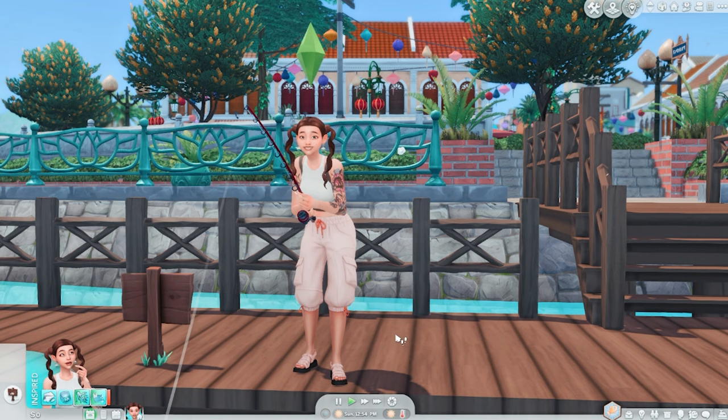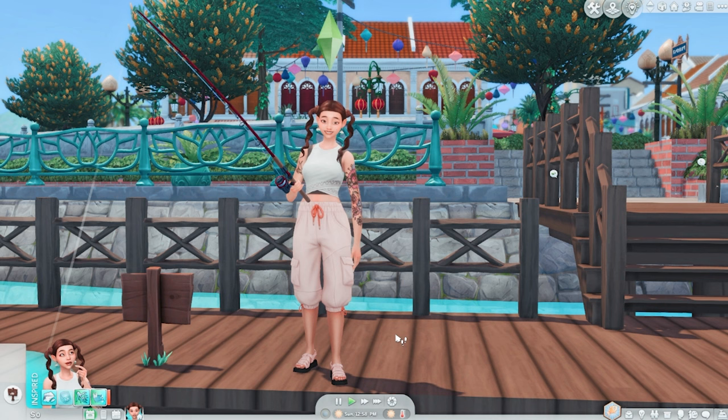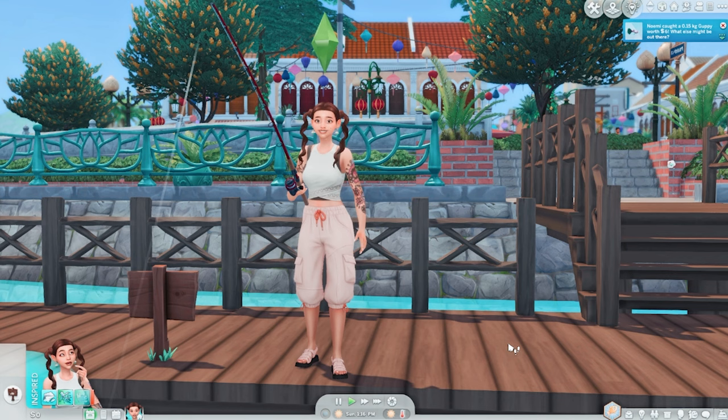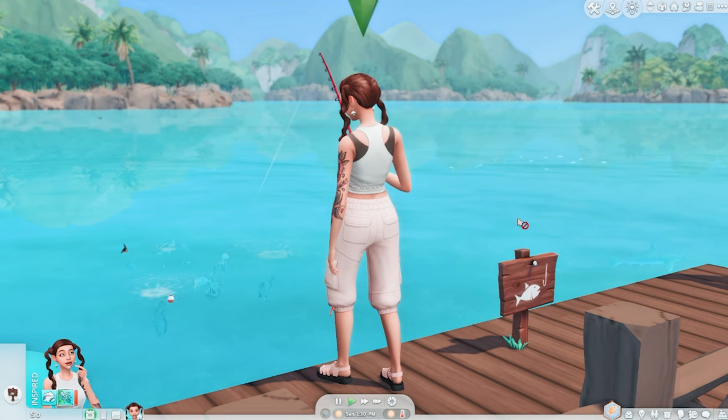Her goal is to get a lot of fish, sell them, and buy a stand so that she can start grilling fish she catches and selling them at the park. For her Aspiration, I have it as Angling Ace for now. Eventually, I do want to make it the landlord one, when she eventually gets to that stage.